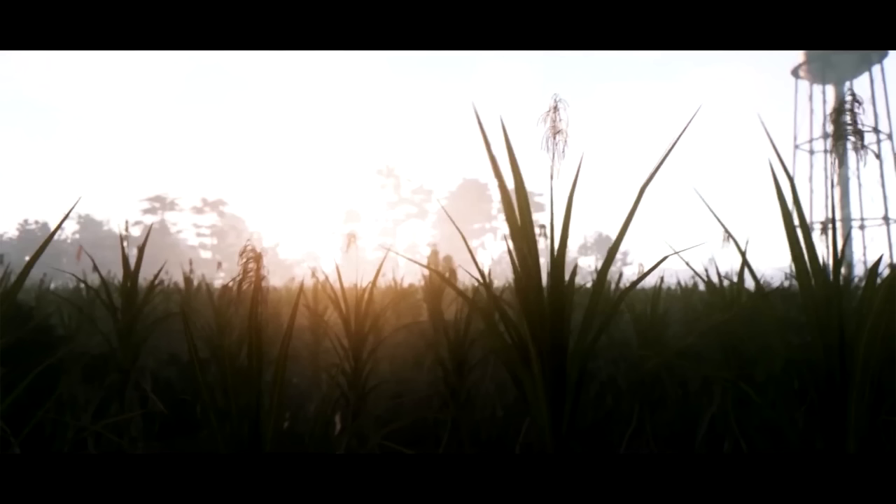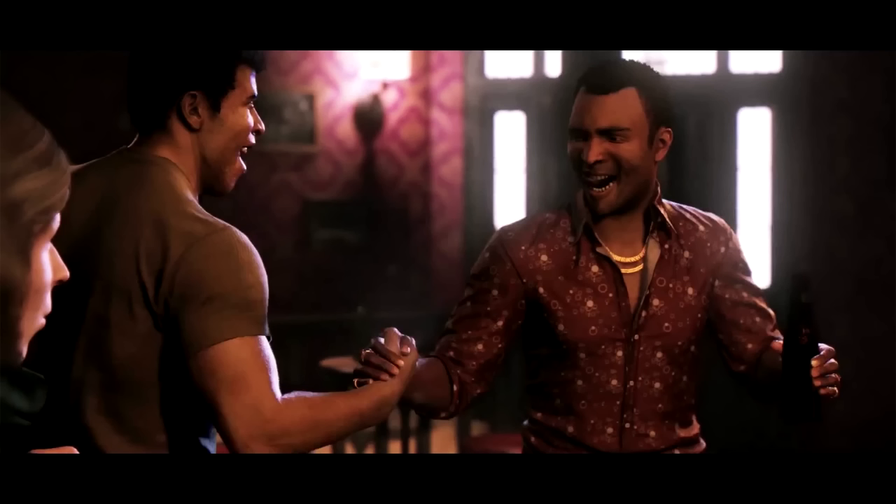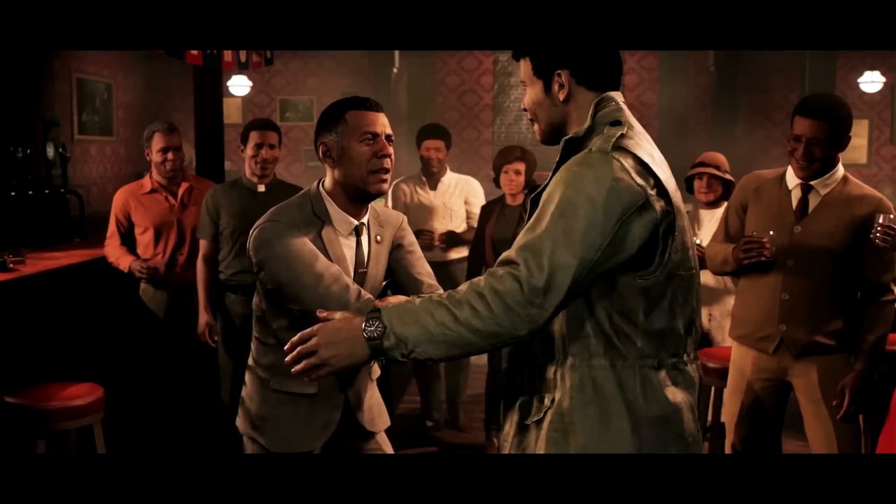Here's a shot of some grass and a water tower — this is obviously outside of New Bordeaux out in the parish, around the swamp. Here's an image of a cabin out at the swamp; this might be where Lincoln Clay is hiding. Now getting into the story: this is earlier in the storyline where Lincoln is back with his friends in New Bordeaux — his family, as he calls them in the first trailer. This is Sammy, who's kind of a father figure to him, and the guy behind Sammy is the priest.